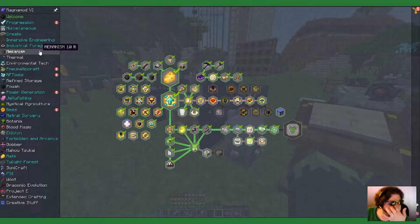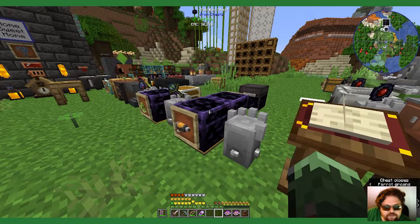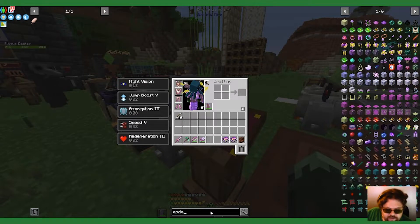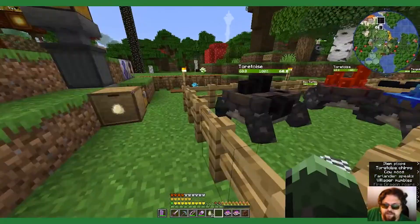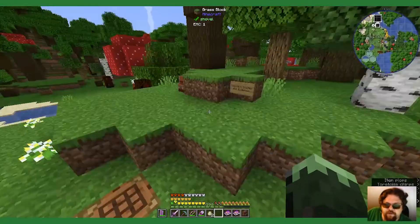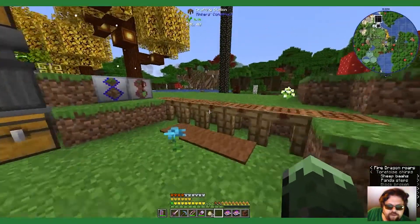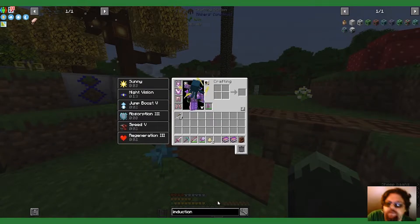I really do not want to deal with more tech mods but it's making me deal with more tech mods. I want to start Botania but I need ender coins, and for ender coins I need enderium. I wrote down what I need for enderium against this grass block — an induction smelter for enderium. What do I need for an induction smelter?